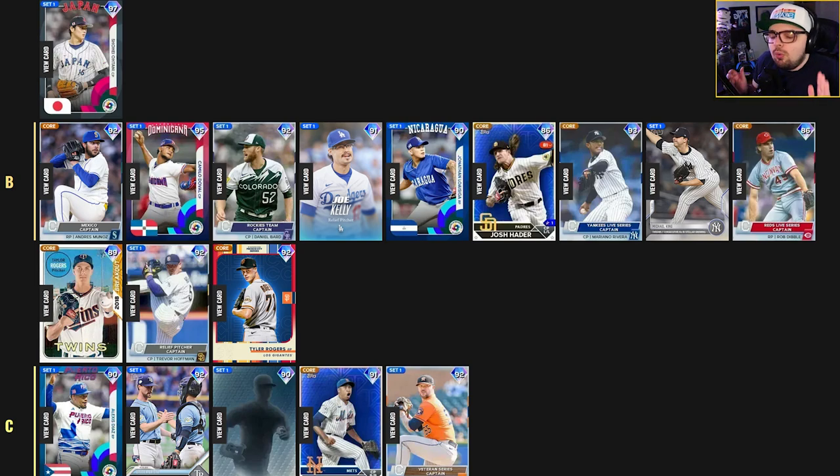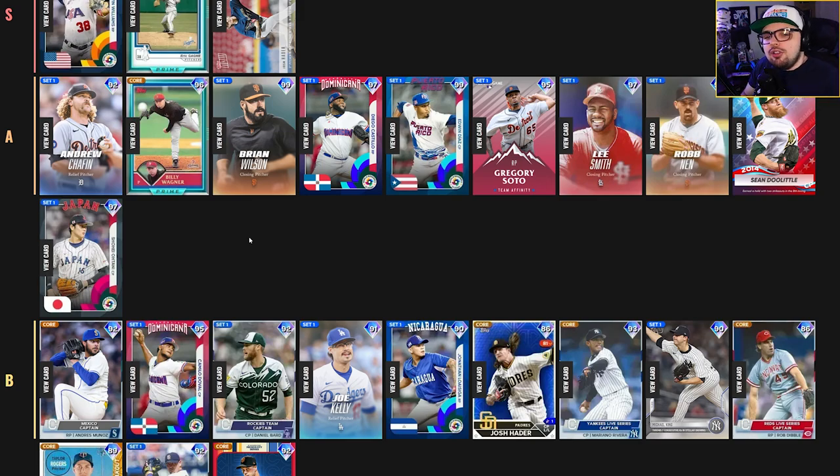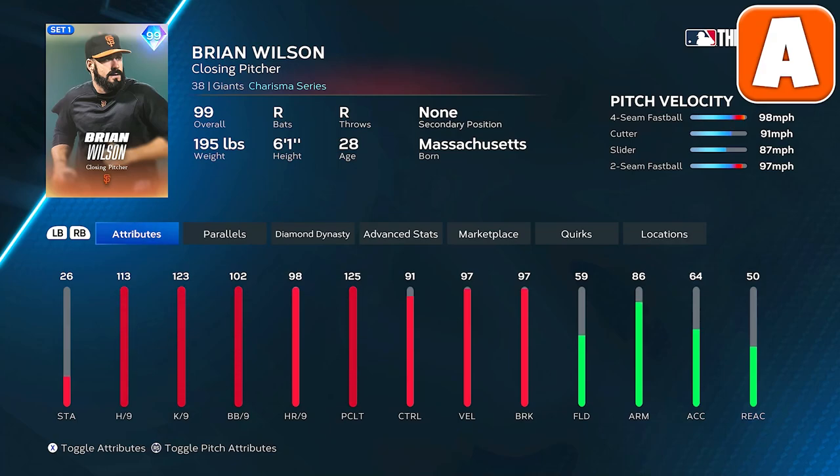Jumping up to the A tier, these are going to be some of the closing pitchers for people — the players I'd really be targeting for your bullpen if you have all the stubs or are trying to make a World Series push. Not all of them are closer types, but mixing in a few is going to be very good. We've got 97 Lee Smith — what makes him effective is the walks per nine, and he has a pretty solid forkball. The hits per nine is the only problem on this card, but the pitch mix is good and he can be pretty effective mixing that cutter and forkball.